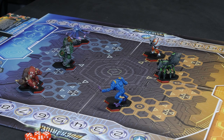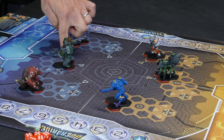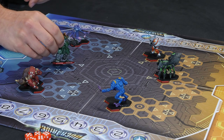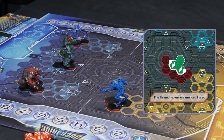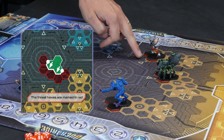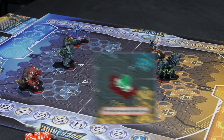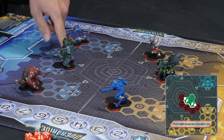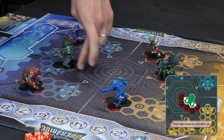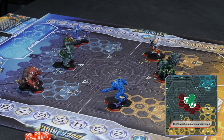When it comes to moving, it's worth first pointing out the threat hexes. You can see that I've painted the front two hexes of my base red — those are the threat hexes, so you've got to watch out for those when moving around. The ones painted red affect these areas here: one, two, three, four, five. And that'll be important when we come to slamming and ranged attacks as well.